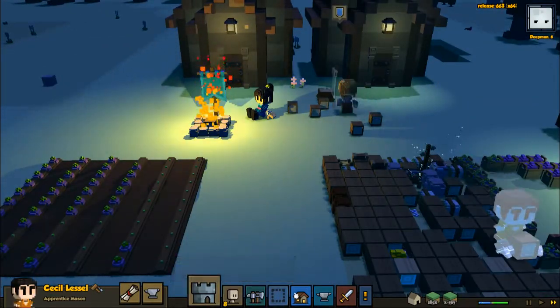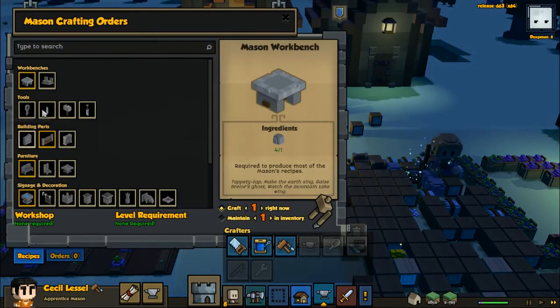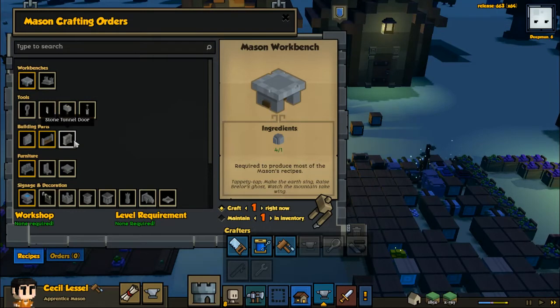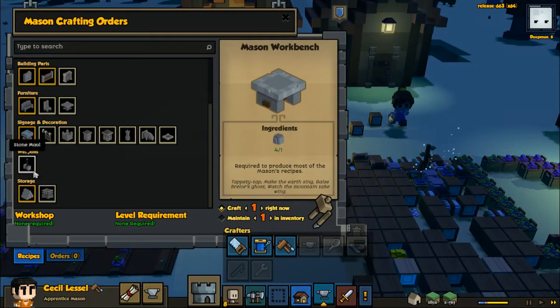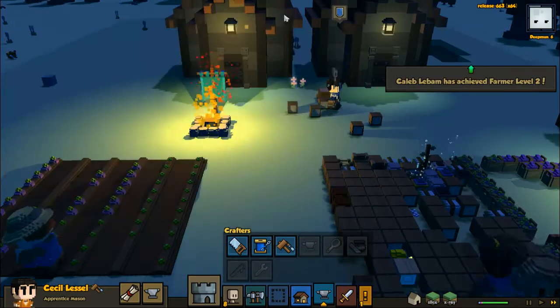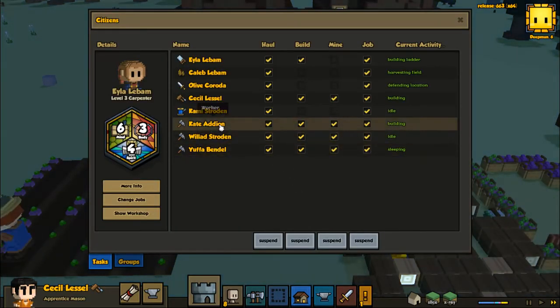You become a mason — what can masons do? You need a workbench. Cobblestone fence, stone door, stone chest, stone mail — can we make paths? A stone fire pit, a tower brazier. Interesting, we'll have to make a house for you I guess. Are we running out of room?